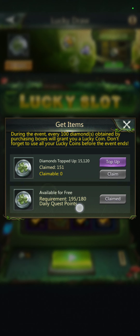These are the ones you get for free. Something I didn't understand right away is the diamonds top-up mechanic: for every 100 diamonds obtained by purchasing boxes, it will grant you one lucky coin. So you can get quite a few coins that way, but you do have to purchase with real money in the shop. I've already purchased 15,000 diamonds, which is giving me 151 coins.